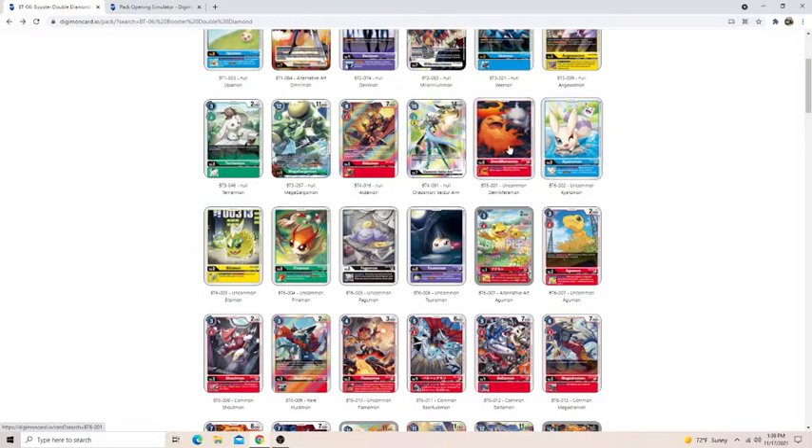Kiarimon, Demimon, Paguimon, and Sunomon are all situational. Demimon is probably the most average of all of them. Kiarimon, Paguimon, and Sunomon will almost never resolve, but you're going to play them anyway because you need as many babies as you can get.